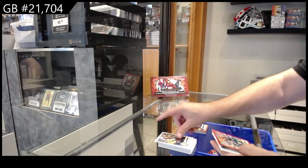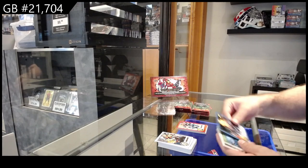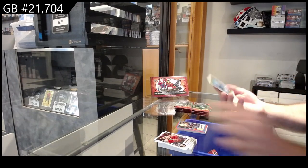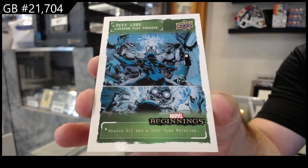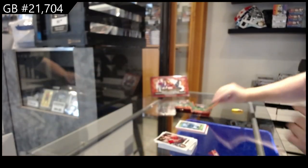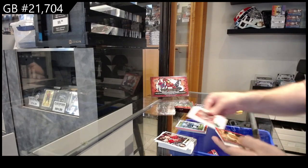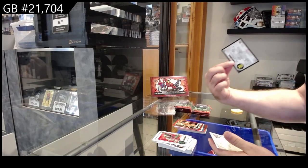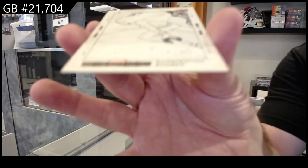We've got a red base of Titania, Cosmic Ghost Rider blue base, and a Deep Lore. A lot of stuff in these actually. We've got a Professor X red base, Drax black base, and an illustration board.